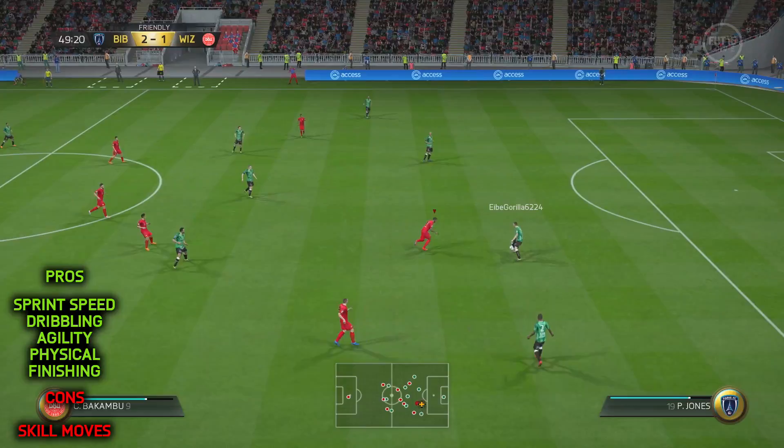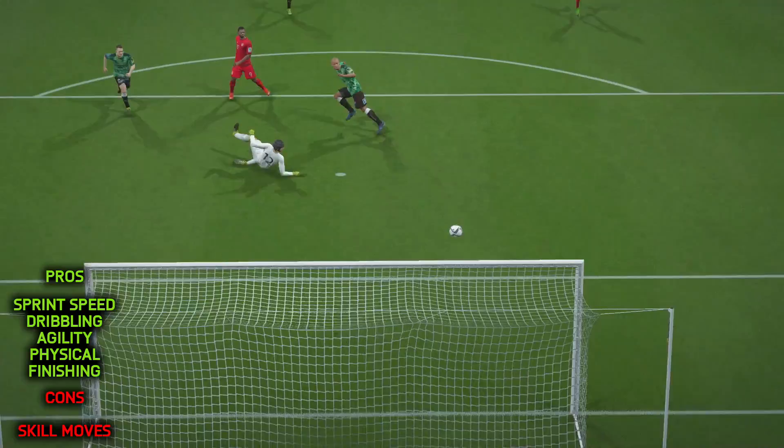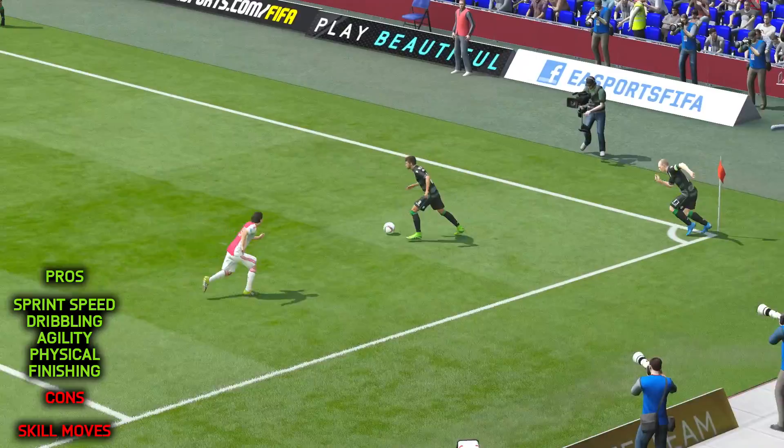Bakambu's sprint speed and overall pace is exceptionally good. For someone who's six foot tall with good physical, I actually found him to be like a steam train — he didn't seem to stop once he got going. He's very good at getting that ball under control, running with it, and then twisting and turning away from the opposition's defense.